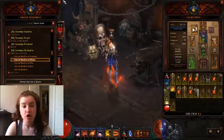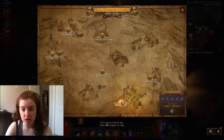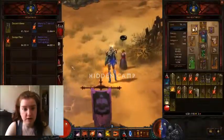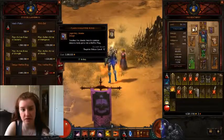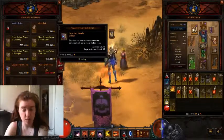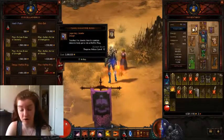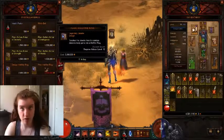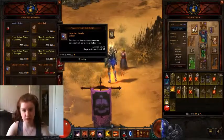Once you get all four parts, you go to Torment level and go to the Hidden Camp in Act 2 and talk to Squirt the Peddler. She sells the plan for the Hellfire Ring — that's the old level 61 one; this is the level 71 one. It requires Artisan level 12, which comes with the new expansion. You take all four parts — Leoric's Regret, the Vile of Putritus, the Idol of Terror, and the Heart of Evil — and turn them into the Hellfire Ring. It works pretty much exactly like the old Hellfire Ring, but with level 70 item stats and the experience bonus.